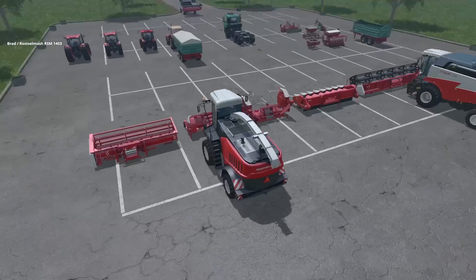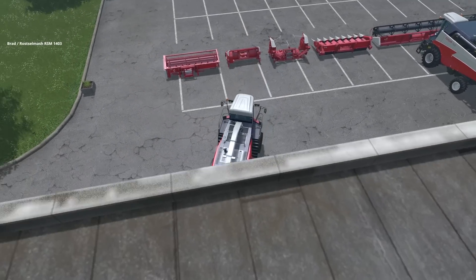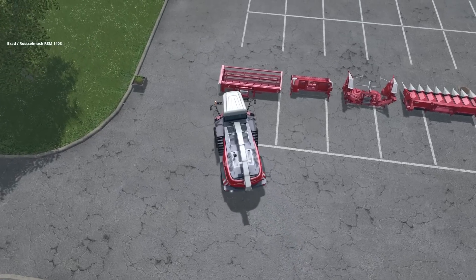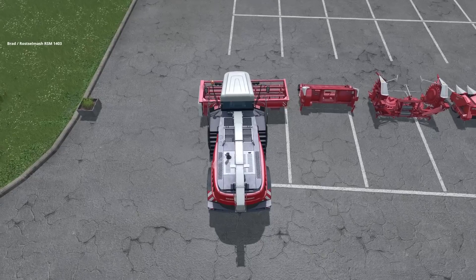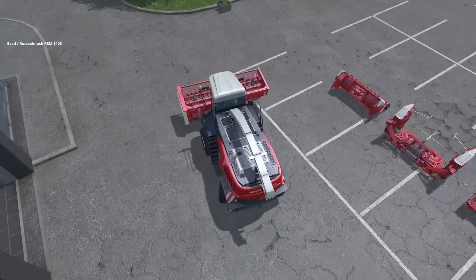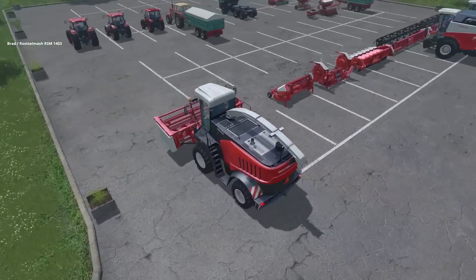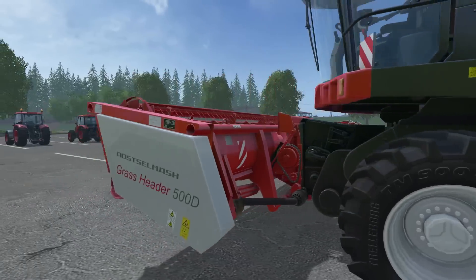One thing I wanted to point out — especially about the grass header — is that the header is actually offset. If you look at it, when I pick it up, it's definitely offset to the right. I think that's kind of cool, because if you're mowing, you're going to be a little bit closer to the left side to get better mowing accuracy.